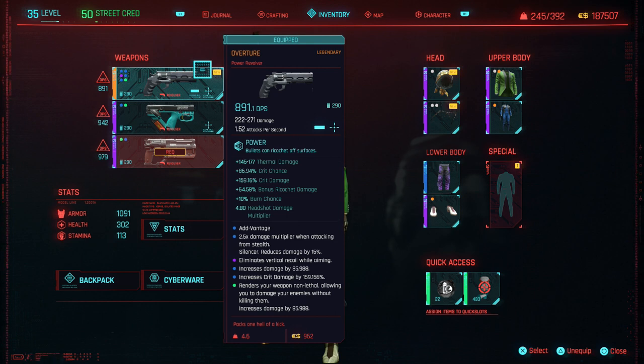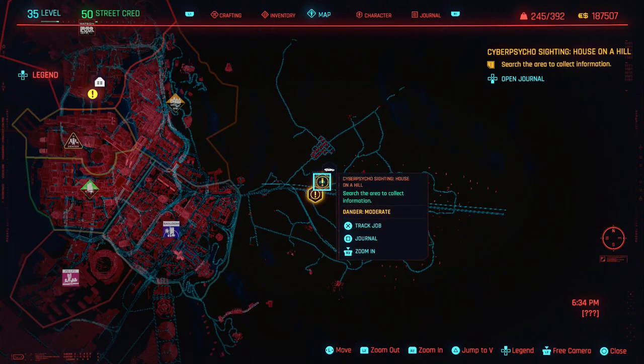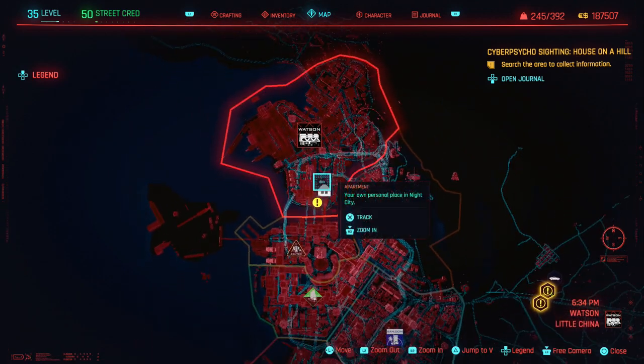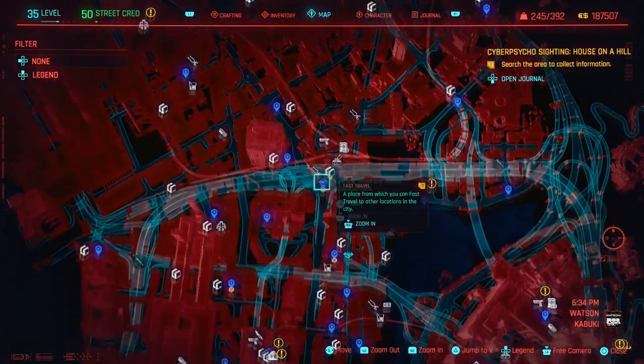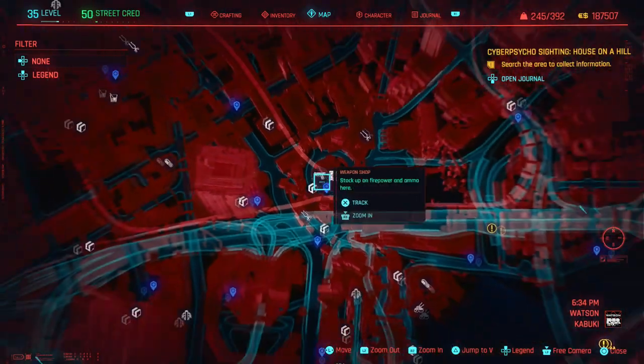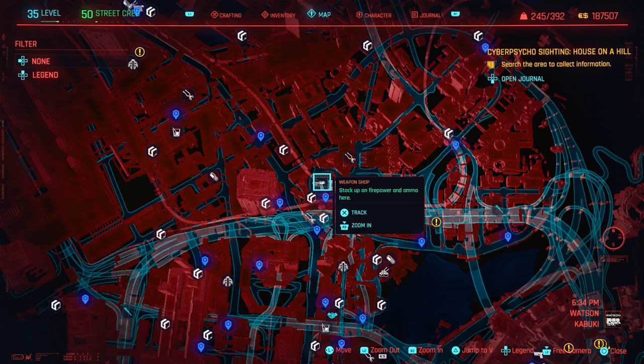The headshot multiplier on these magnums can be crazy. Now let me show you where to get these weapons. Two of them — the tech pistol and the first magnum — you can get very early. The first magnum is in Watson at a weapon shop near a fast travel station and some ripper docs. It's called the Nova and it's really good — it can one-shot body shot guys with a pistol build.